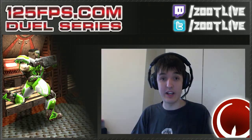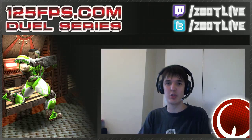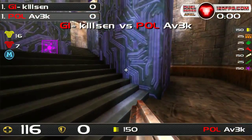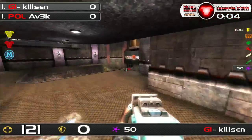We are actually ready to get going. This is the quarterfinals of the 125 FPS April League between Kilsen and Avik. We're getting into map number one. This is Campgrounds and Kilsen is starting us off.